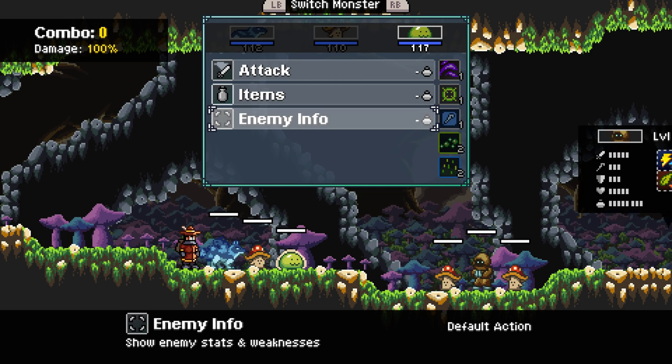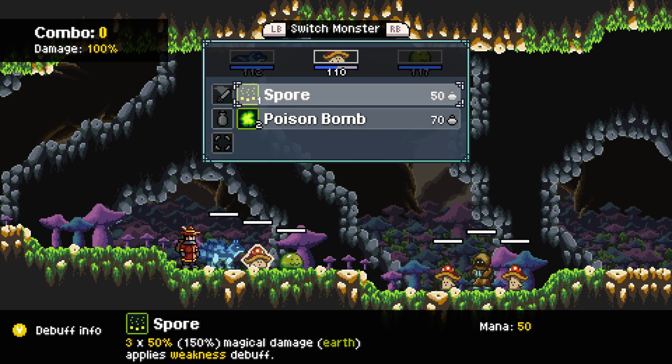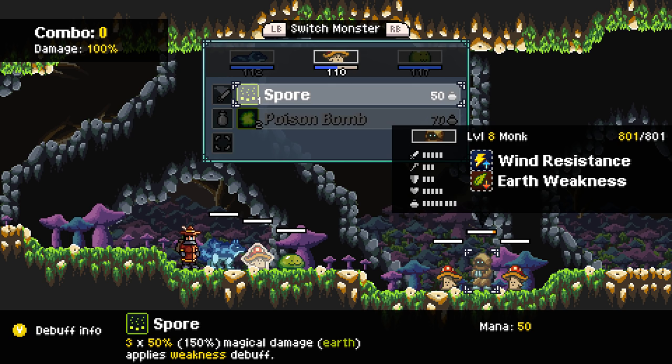Slime Shot. Let's look at the monsters first. Wind Resistance, Earth Weakness. Wind Resistance, Earth Weakness. Earth is — we already got Earth Weakness. I like it. Earth and Weakness. Okay, let's use Spore.